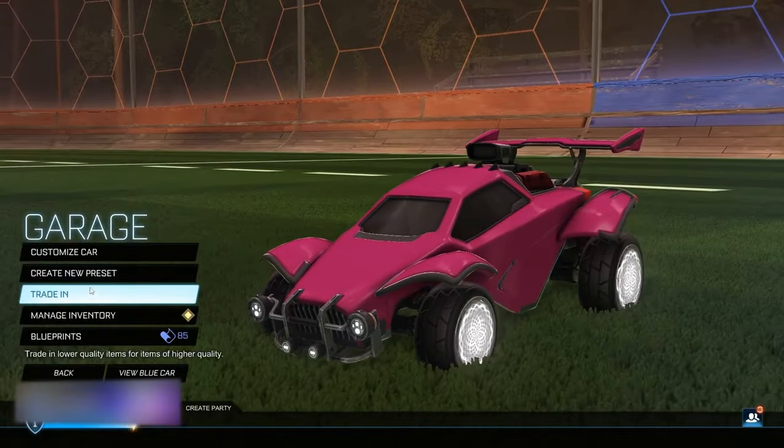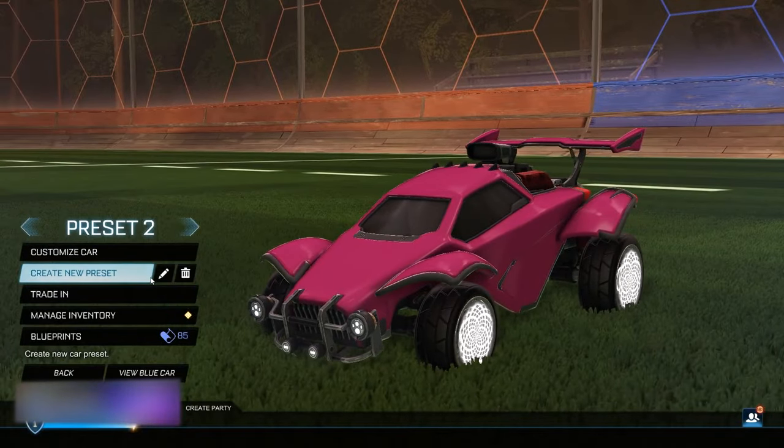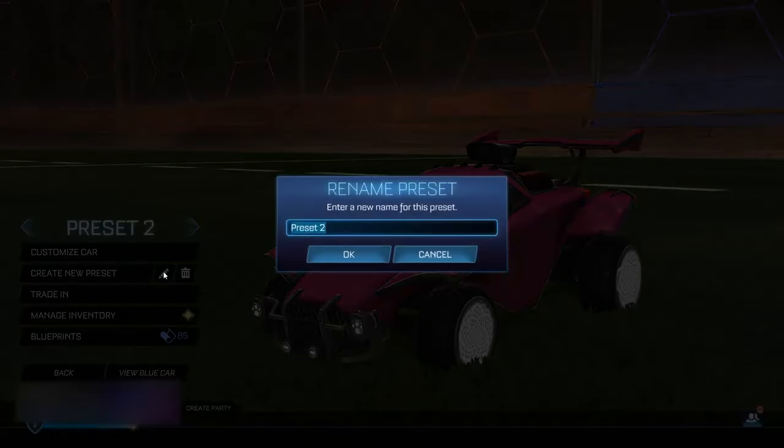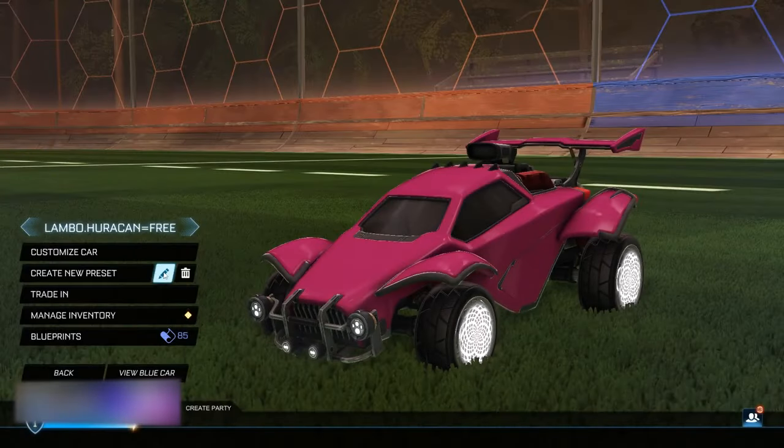Once you're back from the Competitive section, go ahead and go into the Garage. Once you're here in the Garage, create a brand new preset. Name it something extremely specific — it's going to be 'Lambo.Hurrican=3'. Make sure you spell it out correctly, because a single spelling mistake will mean this entire glitch will not work. It's Lambo, then a period, then Hurrican, then an equal sign, then 3. Hit OK.